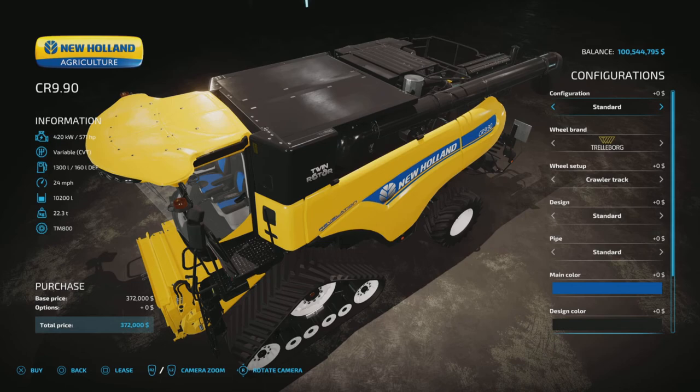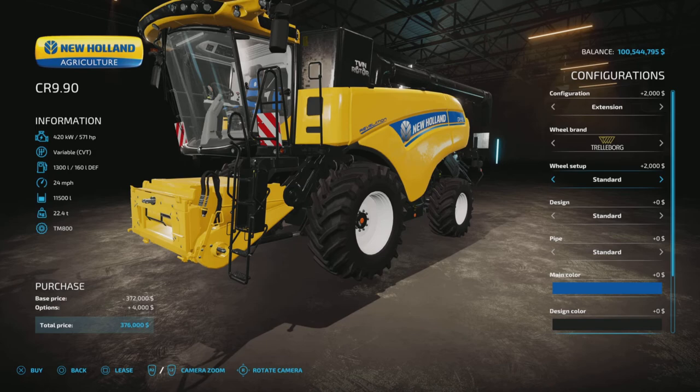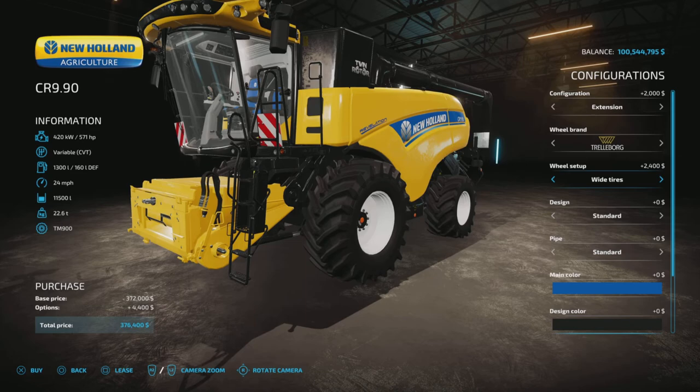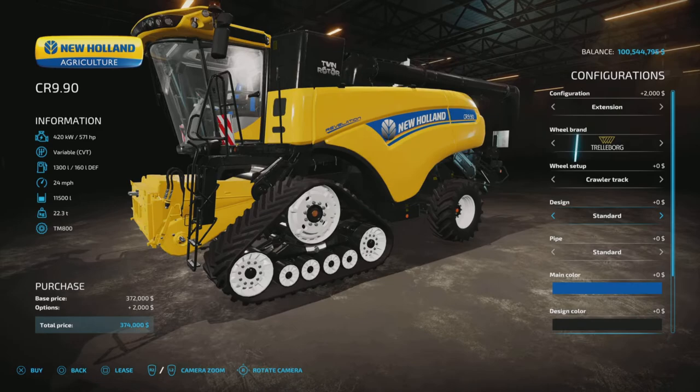For wheel brands you have Trelleborg, Michelin, or Midas. With Trelleborg you can choose crawler tracks or two types of wheels — standard or wide. Michelin offers the same choices. Midas has just the wide tire. The wide tires are an extra $2,400, which is actually more than the crawler tracks, which are $0.